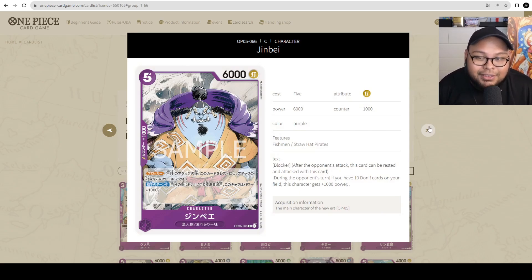Next up we got Jinbei — 5 cost, 6000 power with 1000 counter. It has blocker, and during the opponent's turn, if you have 10 Dawn cards on the field, this character gets plus 1000 power. So it could potentially be a 5-cost 7000 power blocker, which is great for blocking some of the bigger attacks. This is a playable card — definitely a mid-range blocker. Whether you want to replace this versus the 5-cost Super Rare Eustace Kid or Queen, you've got to make that decision. If you want to play all Straw Hat Pirates, this will be your guy.